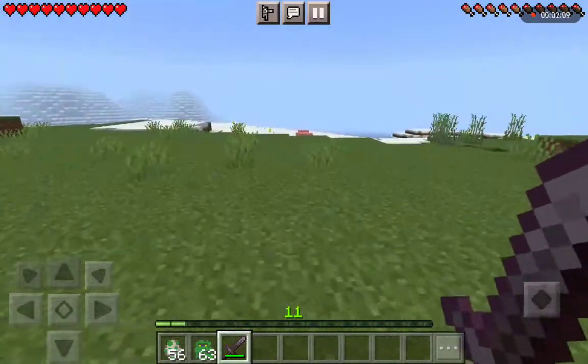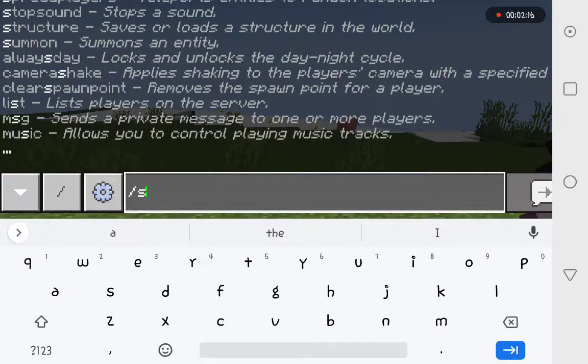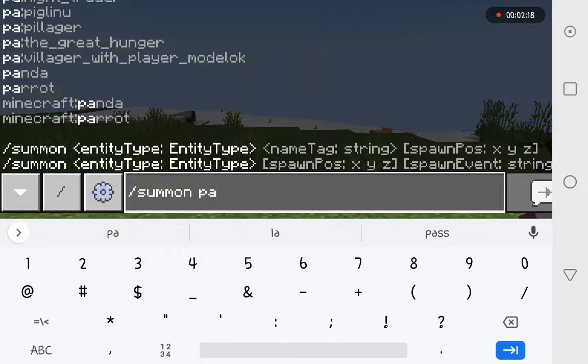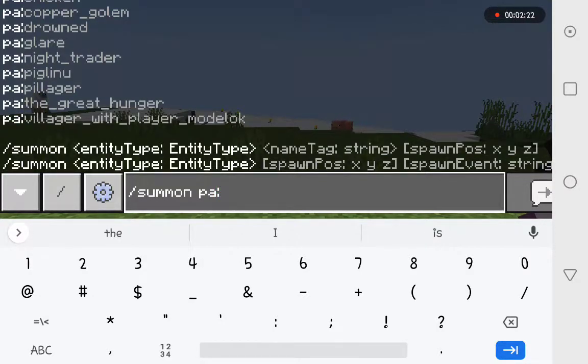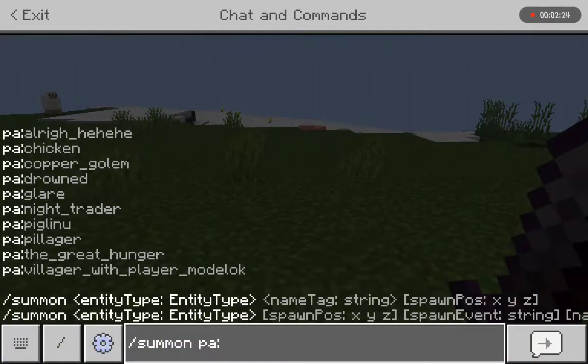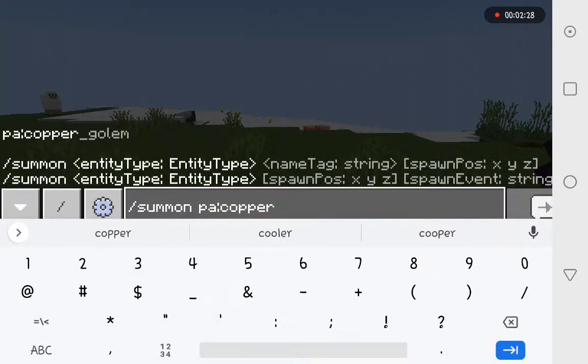The next one is the Copper Golem. What you want to do is slash summon, then stack them on top of each other, and there it is — the Copper Golem. You can see the copper texture on it.